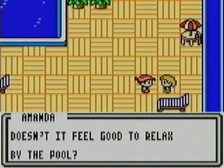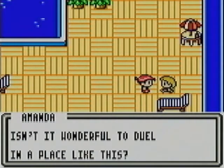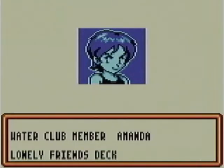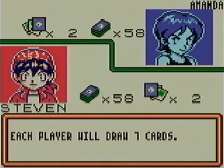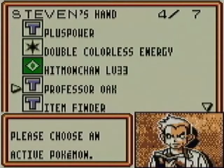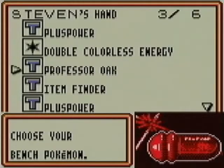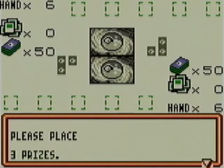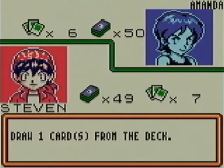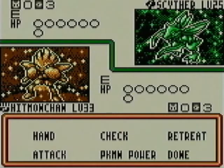So you'll notice there's a pool here. Doesn't it feel good to relax by the pool? Wonderful to duel in a place like this. I guess I'd like to duel Amanda. Lonely Friends deck - that's interesting. So we're going to start out with a Hitmonchan. Three prizes. This is one of the very few less than four prize games - this is actually three prizes. So we start out against a Scyther. This is going to be tough.